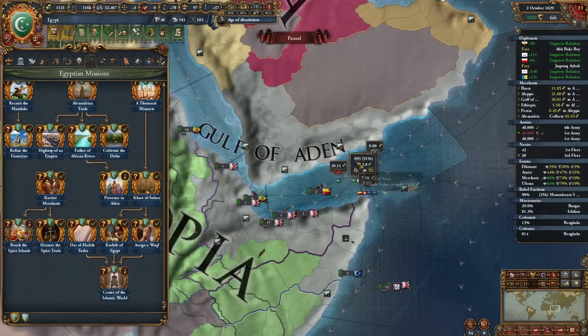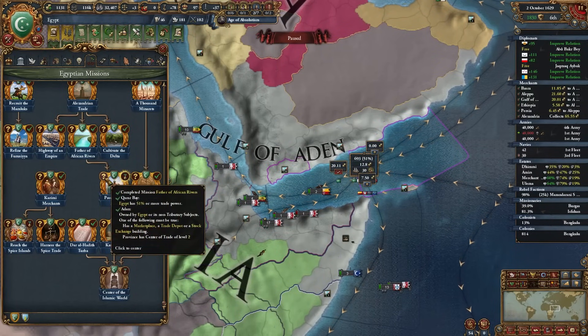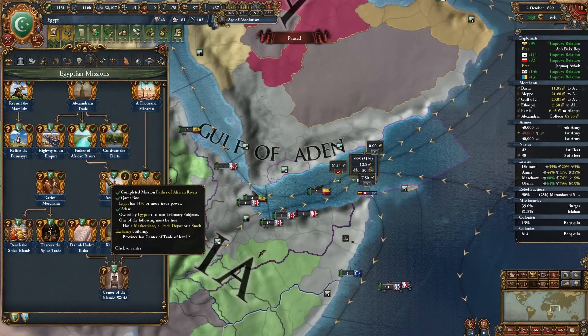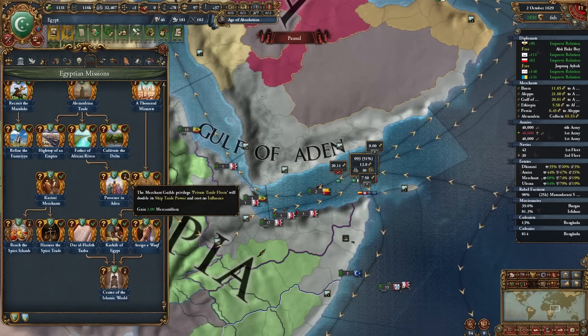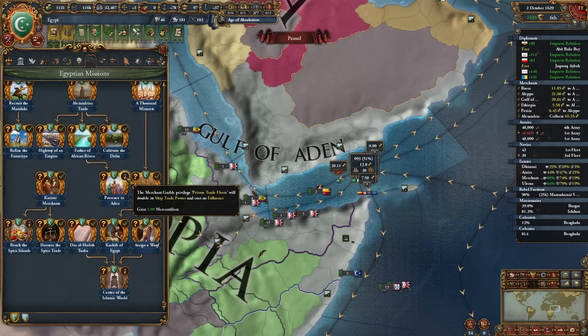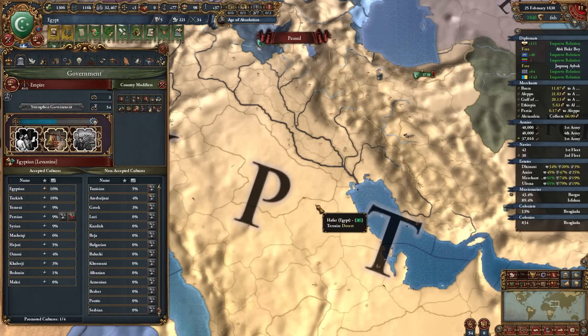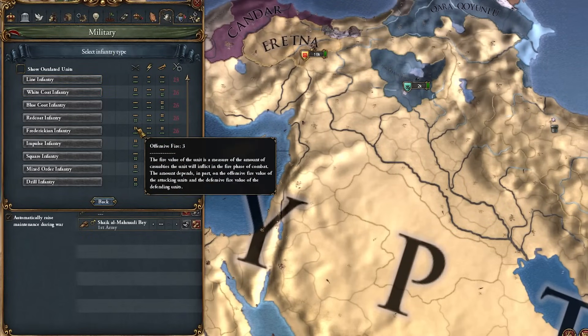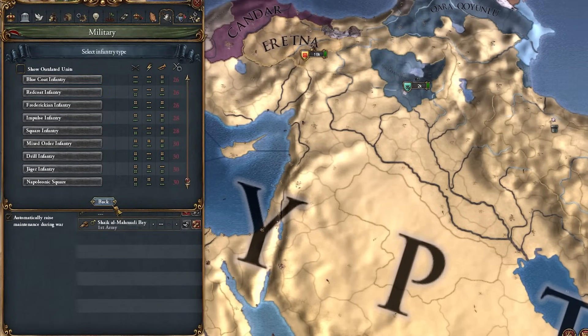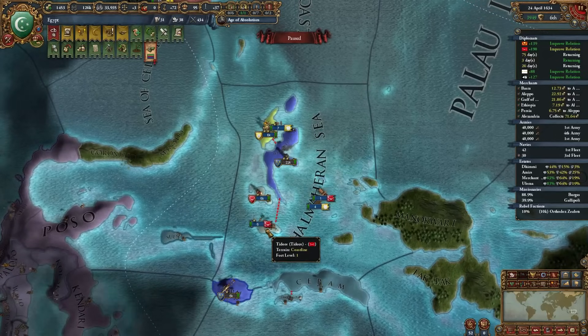Finally I completed 'Presence in Aden' - having 51 trade power in this area plus a bunch of marketplaces, trade depots, and province centers of trade at level two. By completing this mission I get Private Trade Fleets which will double its ship trade power and cost no influence, plus gives me even more mercantilism. I'm getting to the last stage of Egyptian westernization and I can adopt western units - I no longer have the Muslim units, I now have all the western units right across the board. Disgustingly strong.